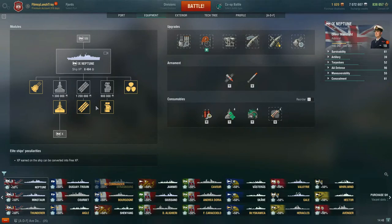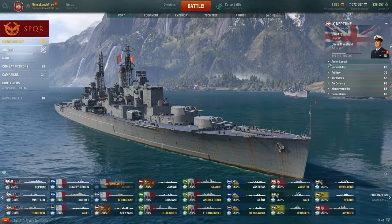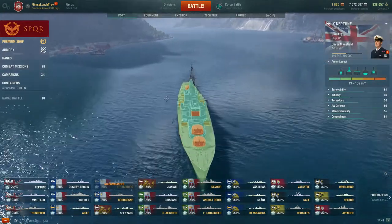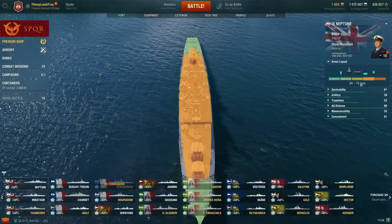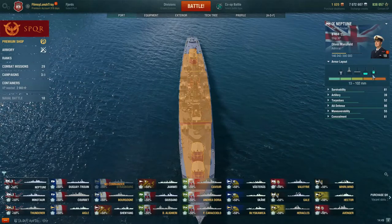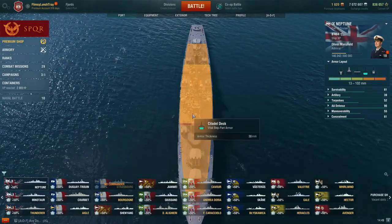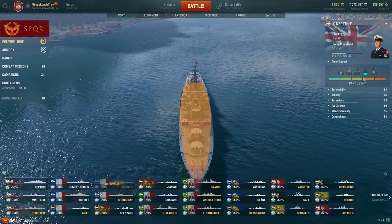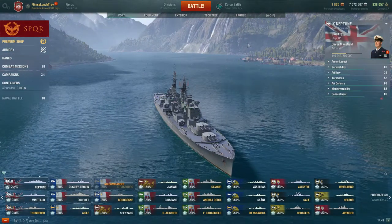Since usually if you get shot, it's more like you're getting chunked, you want to take as little fire as possible. When playing Neptune, you want to angle as much as you can. Do you see how massive your citadel deck plating is — 38 millimeters? If you're not angled and just sailing away, it's so easy to get citadeled through the deck, because your deck plating is only 16 millimeters. So ideally, you always want to be angled when moving away from enemy ships.